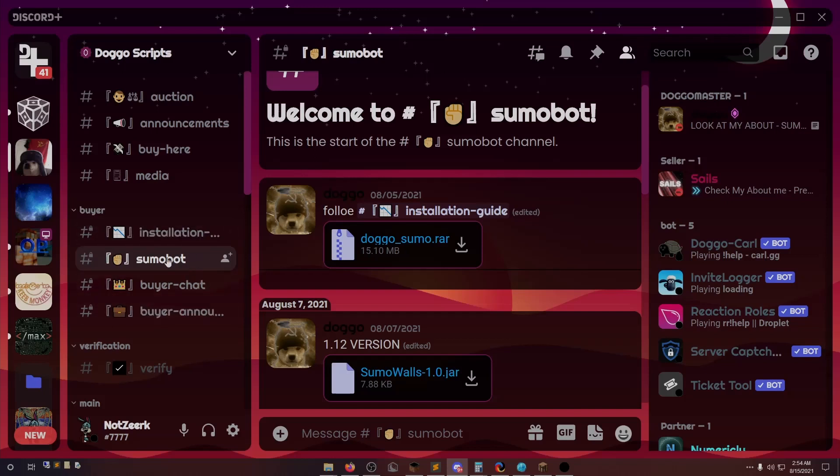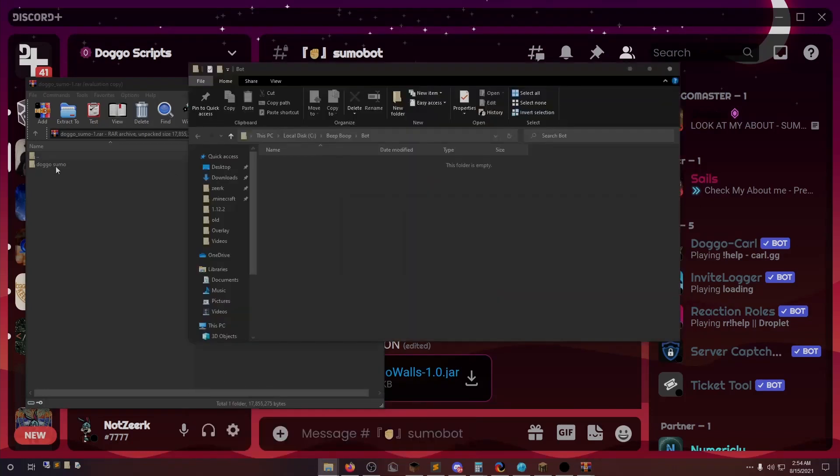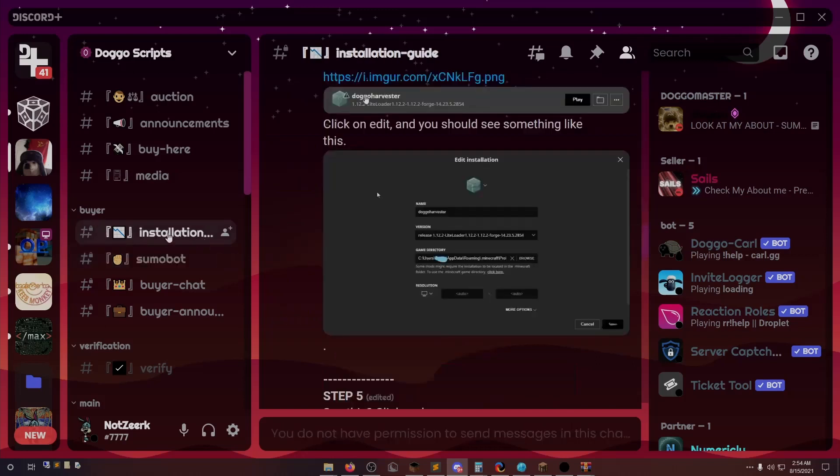Once you buy the sumo bot you're going to have access to these channels. In the sumo bot channel you're going to want to download the main file. It's going to give you this — I'm just going to put it in some random folder and then we're going to move on to the installation channel.